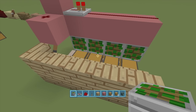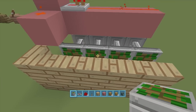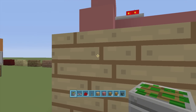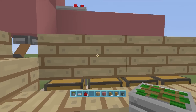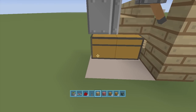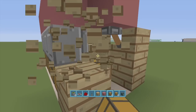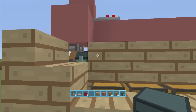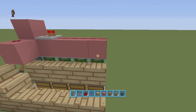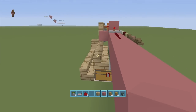You are completely done. Flip the lever once to activate the sticky pistons. Now come over to the stair, clip through with your cursor, and open up your secret chest area. You can come back here and add another chest — I like to add a little ender chest. Make sure there's no block above it so you can open it. If you want to extend it, just bring the stairs out further.